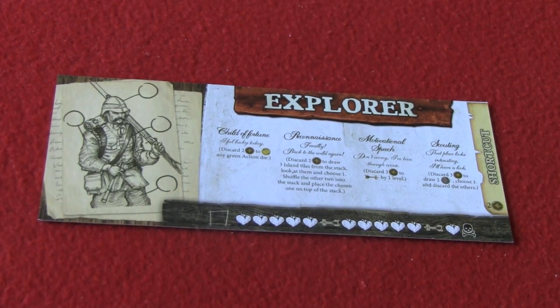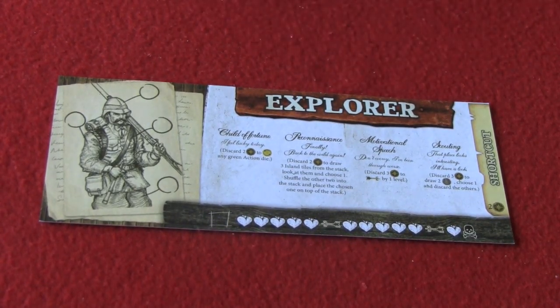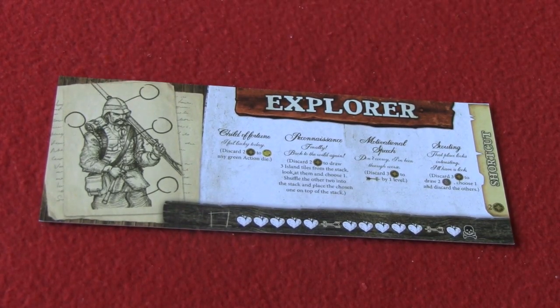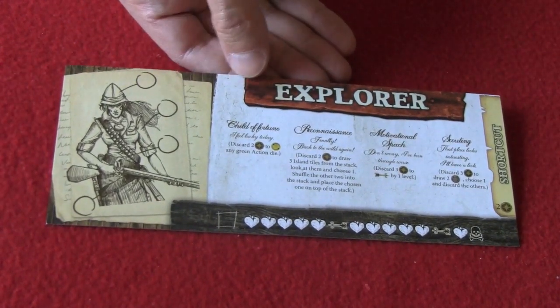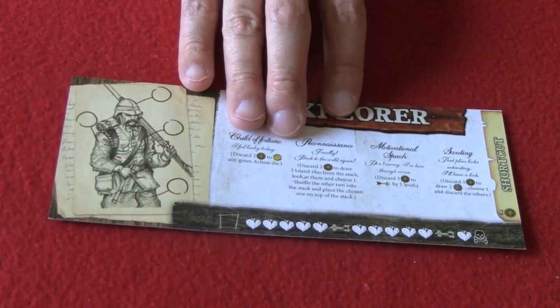As we look at the character card, we notice that the type of character is right up here at the top, whether it's explorer, soldier, cook, or captain, with a nice representation of the character. And if you're a lady playing the game, you can flip the card over, and there's a representation of the opposite sex on the other side. The rest of the information is the same, though.